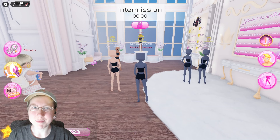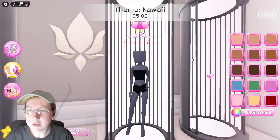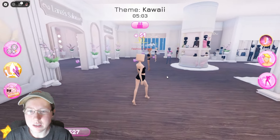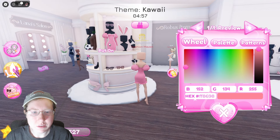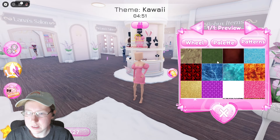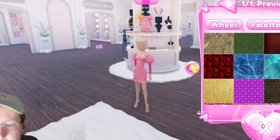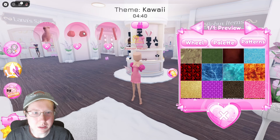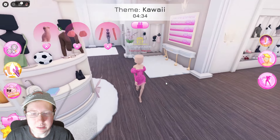First round is Kawaii. First I'm going to change our skin color and get the basics out of the way. I'm thinking for this I definitely want like some cute clothes or whatever, and let's go ahead and change the color. I kind of like that — that's cute.